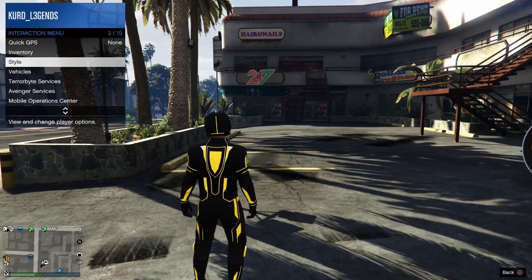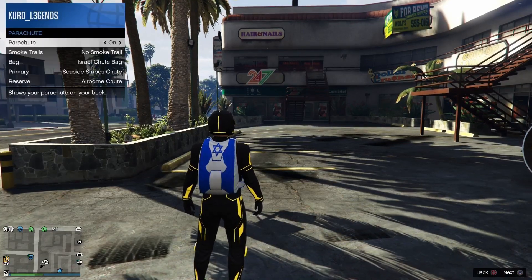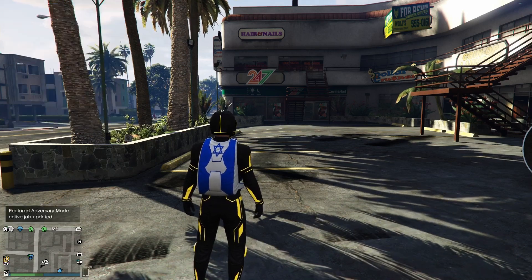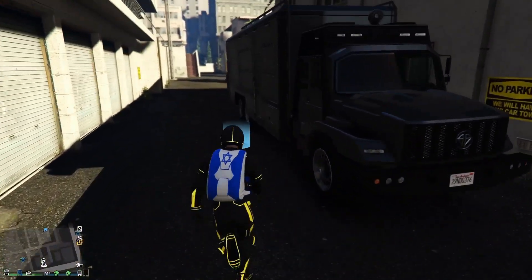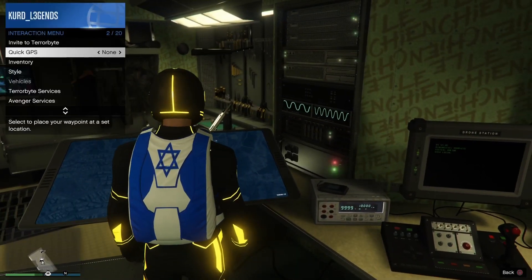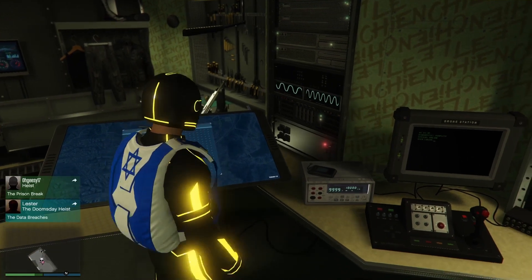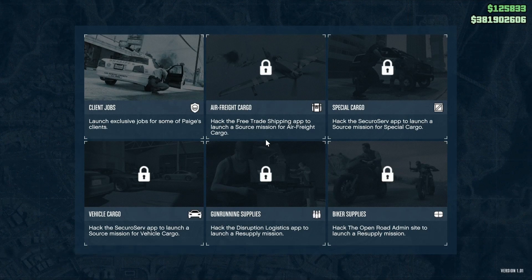Go to Styles, then go to Parachute, and just equip your parachute. Now once you equip your parachute, go ahead and request your Terrorbyte and make your way to it. Whenever you arrive at your Terrorbyte, go ahead and enter it. Once you're inside, make your way to the TV right there and pull out your interaction menu and start up a CEO.